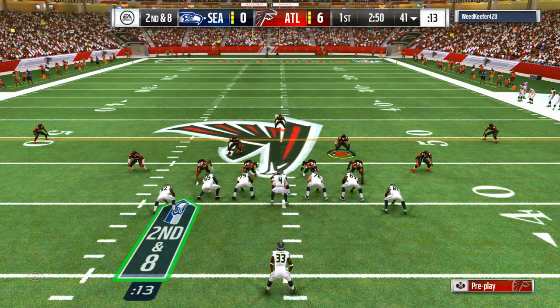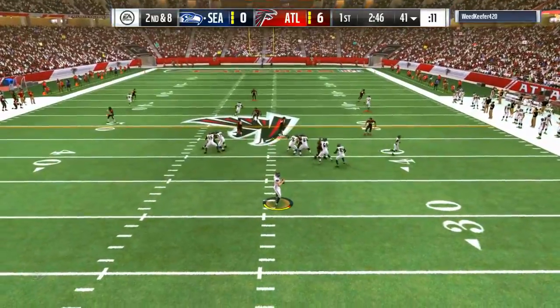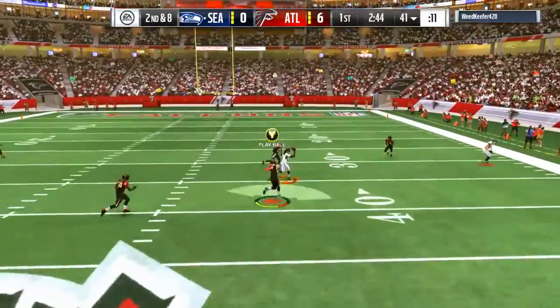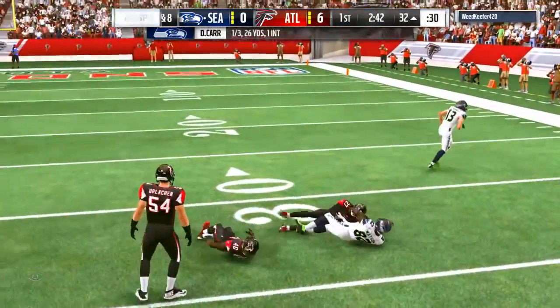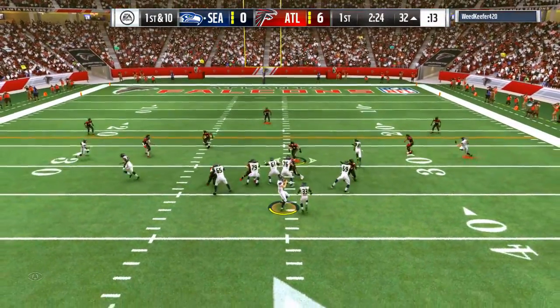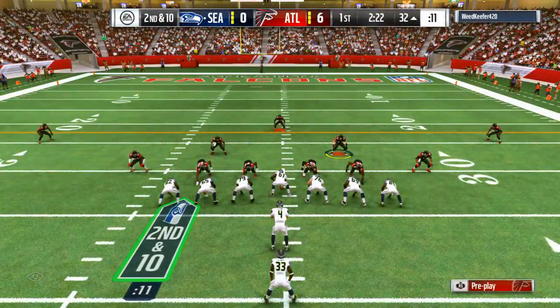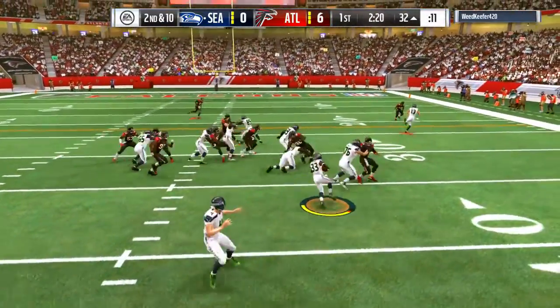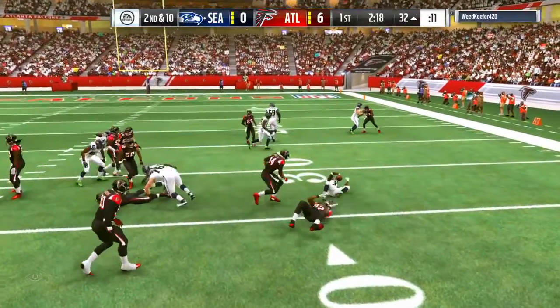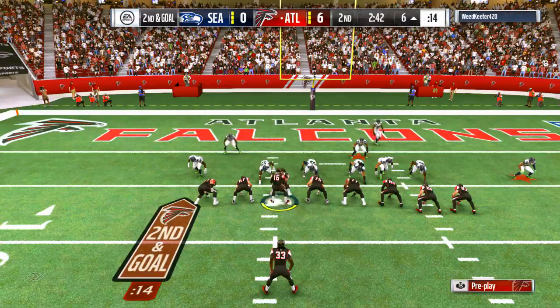What I was doing on defense — I was using the 46 normal. I was crashing the D-line to the strong side of the offensive formation. If it's balanced, I was crashing it towards the left side of the field because there's more space over there. In I-form pro, I would crash it towards the tight end, because that's the strong side.